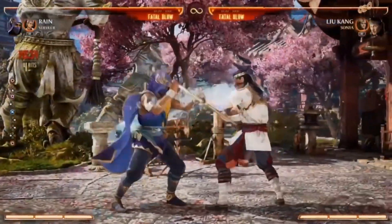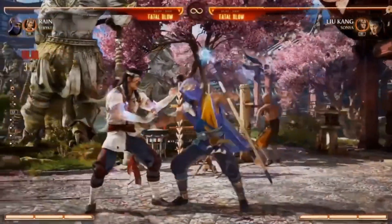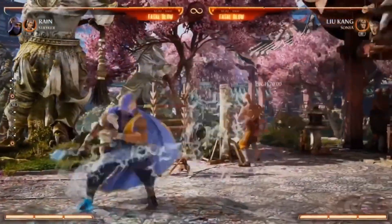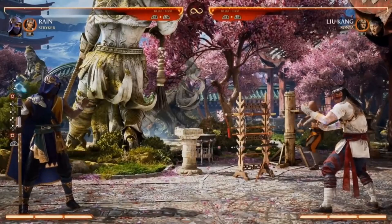Let's check out his throw, which is a nice nod to the classic water bubble — he goes in with you and then you burst out. His normal attacks are very fresh and different, and the water effects are awesome. Now let's go into his special moves.